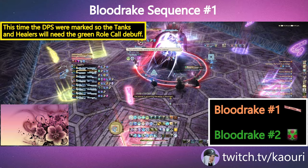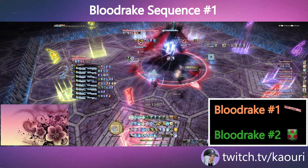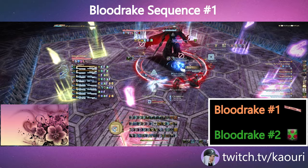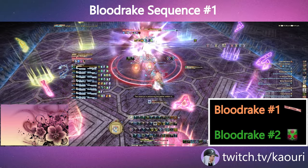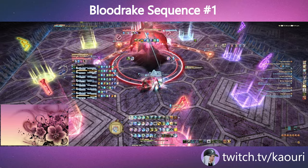The DPS were marked, so the Tanks and Healers will need the green roll call debuff. Have the correct players take or give the right debuffs before the cast of Inverse Klamas ends. Be careful with roll call as it cannot be passed back immediately. Also note the orange tether will explode with a moderately sized AoE.